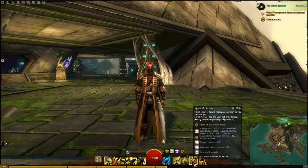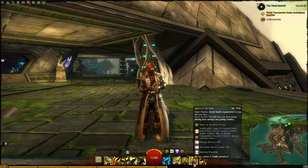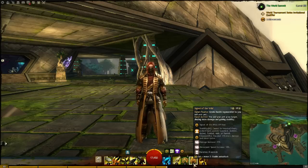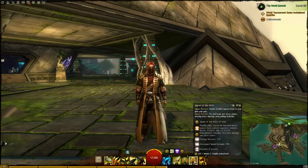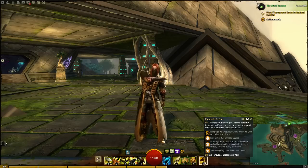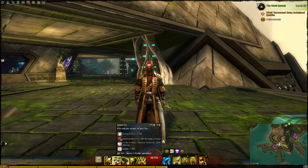For slot 9, also a must-have — Signet of the Wild. Gain health regeneration for you and your pet. This means you don't always need to rely on your heal skill, and you can stay outside of combat longer. The last skill is Rampage as One. You gain fury, stability, and swiftness, and every time you and your pet attack, you both gain might. Very helpful for putting bosses down, especially if you're also running Quickening Zephyr.